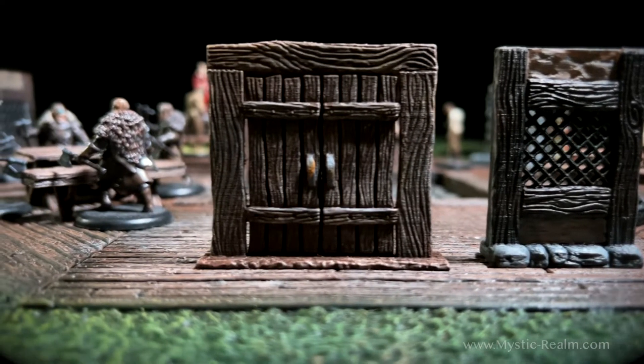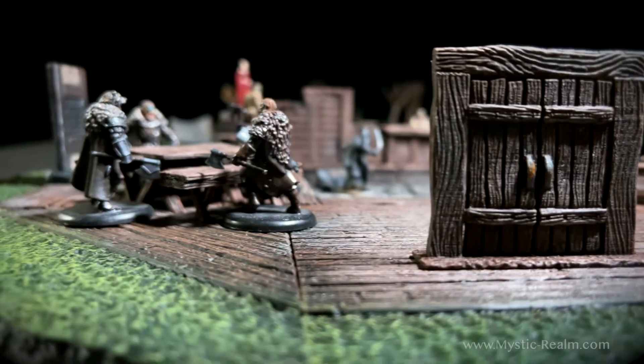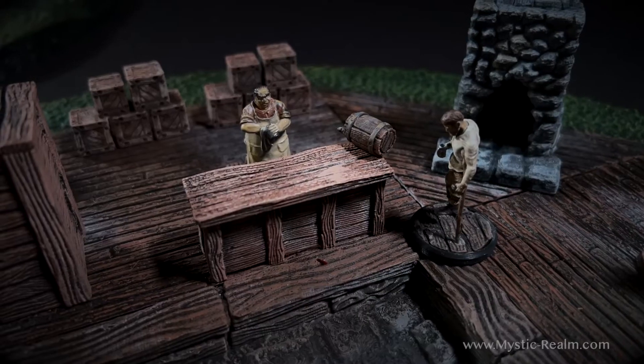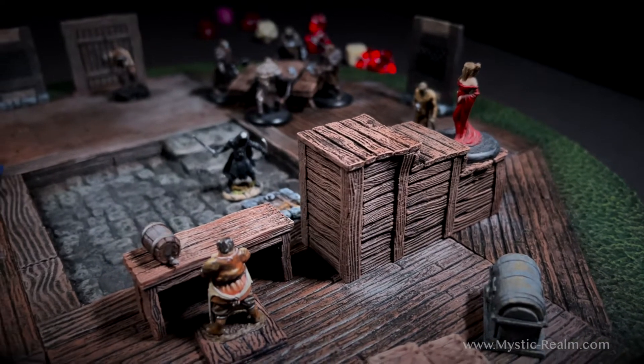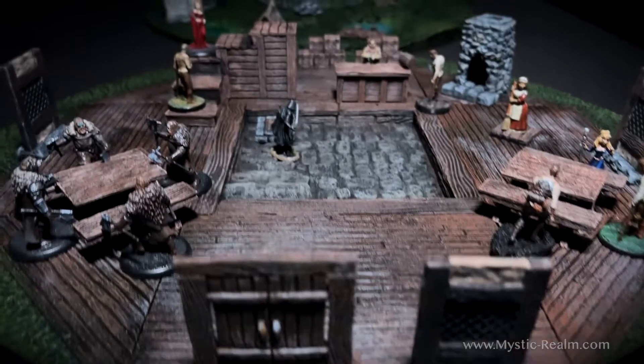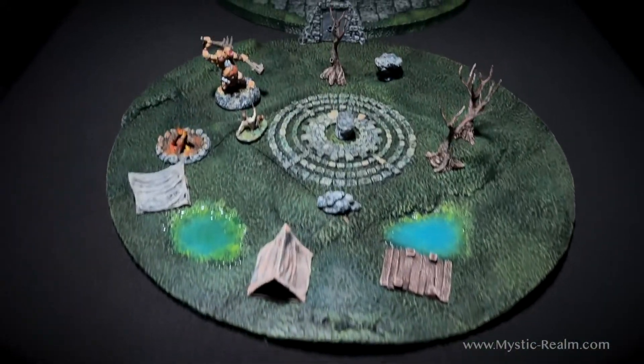Greetings adventurers. In this video we are introducing our TZP terrain for tabletop gaming. TZP stands for Thematic Zone Play, and this set is made up of three themes: the Oklo Tavern, the Riftwood Wilderness, and Dungeon Angar.